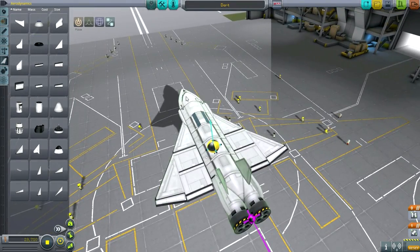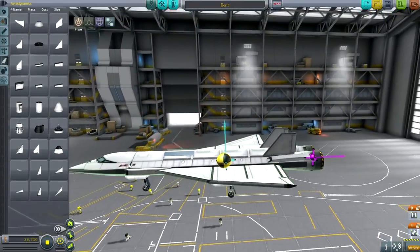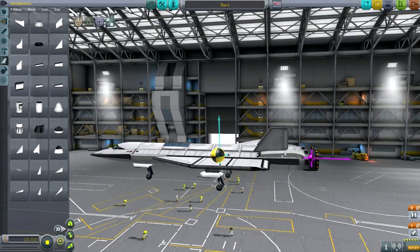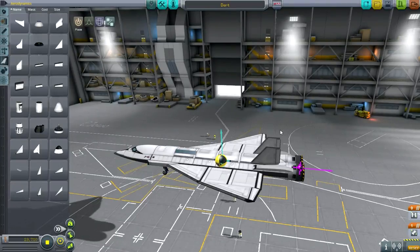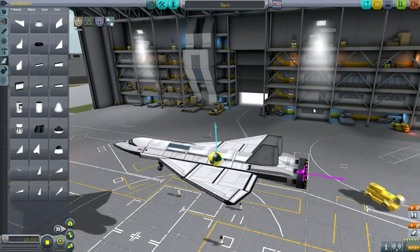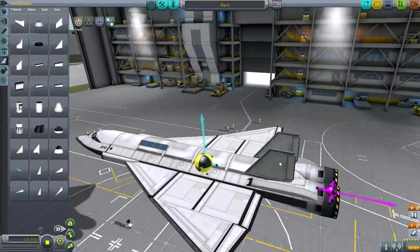The next thing I want to talk about is maneuvering. In three dimensions you have six degrees of freedom, but with a plane you only have three rotational degrees of freedom: pitch, which is turning your nose up and down; yaw, which is rotating from side to side; and roll. In space you have all six degrees of freedom. These three rotational degrees of freedom are what the various control surfaces are for, and we need to figure out which ones control what.